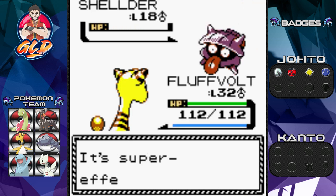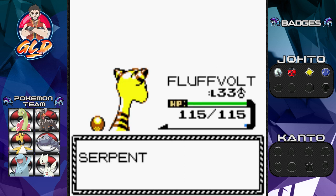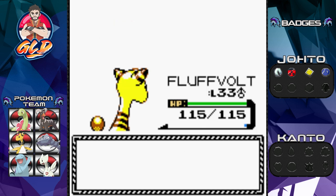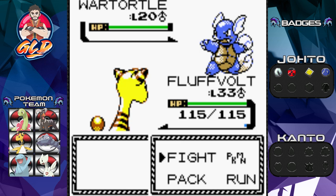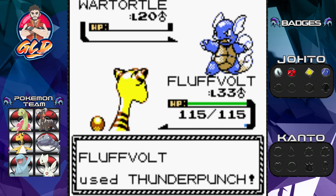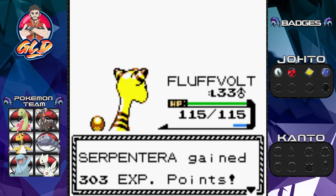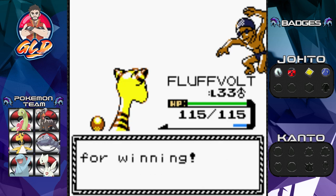It's a hobby — a fun hobby. Look at that: level 33! Serpentera hasn't been used once and it's already one of my more powerful Pokémon just from the experience share. Here comes a Wartortle wiggling its belly. Let's go Thunder Punch — and there you go, Wartortle has been defeated.